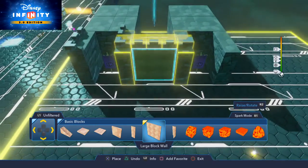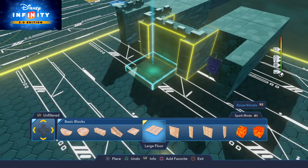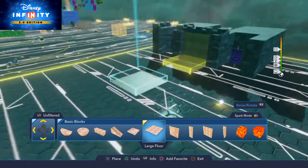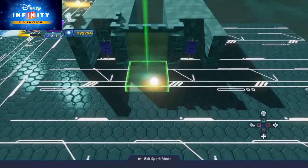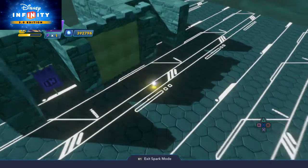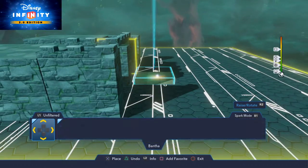We're going to put down a large block wall here, and then a large floor like this, and that's where the drawbridge is going to come down so the player can enter. We don't need this piece so I'm going to get rid of it. We don't have a drawbridge in Disney Infinity, so you're going to have to make your own drawbridge.